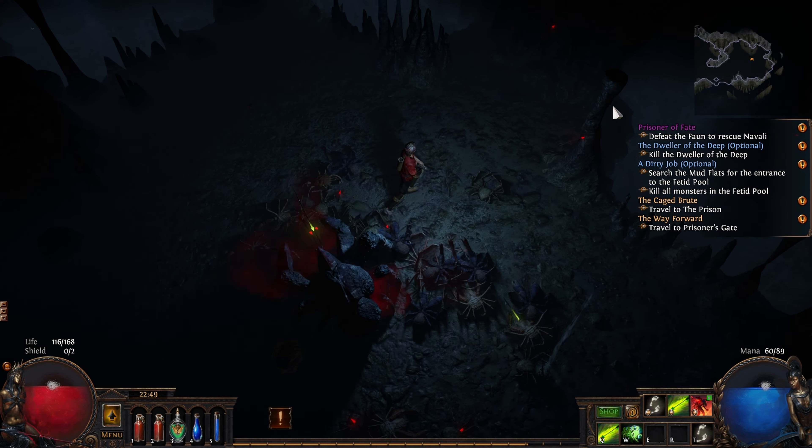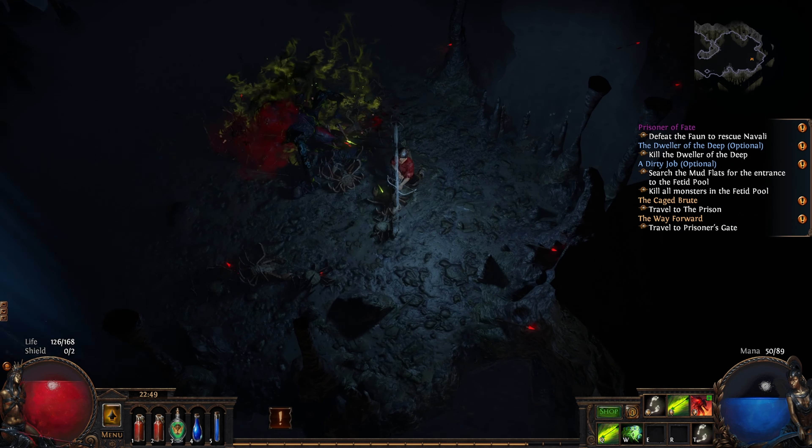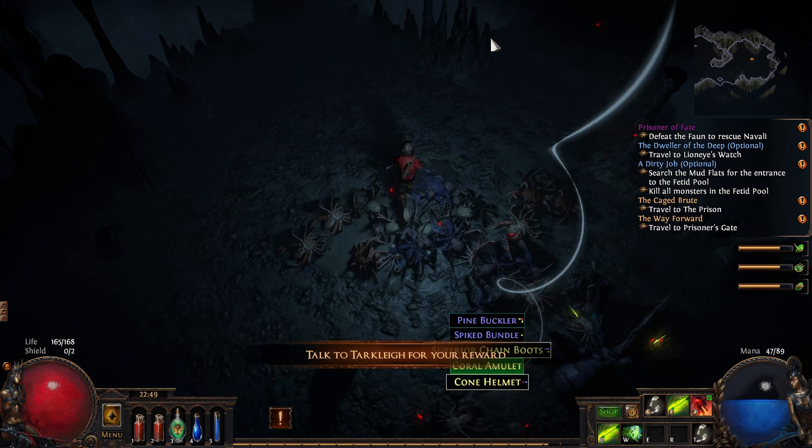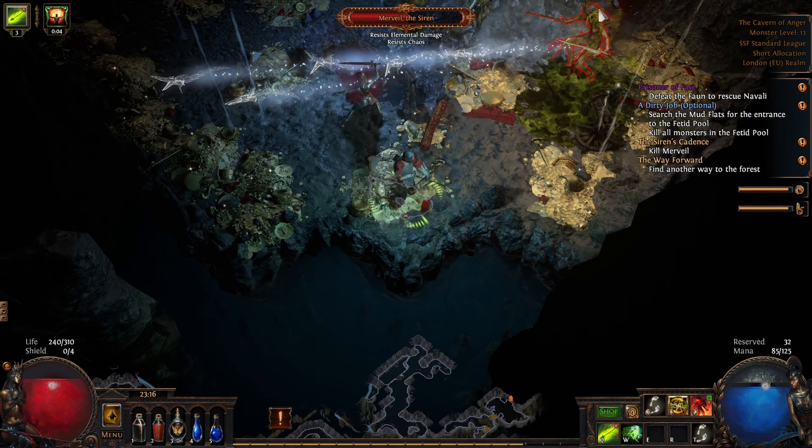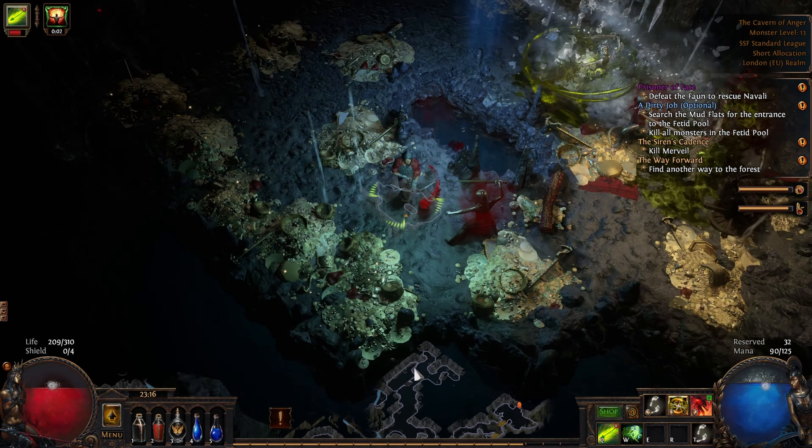Once you've survived the Mudflats — or occasionally died in the Mudflats but got through anyway — go and kill Hillrake to get the Mercy Mission quest, and then head back to town.